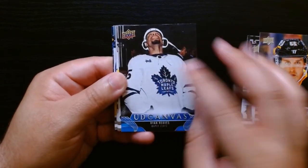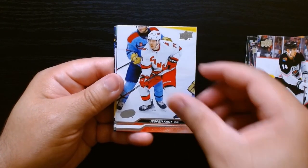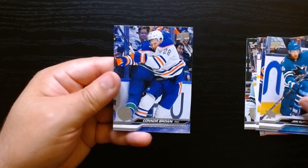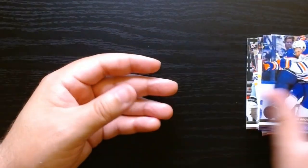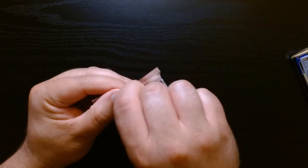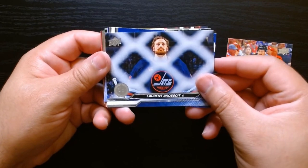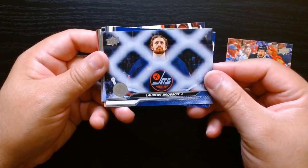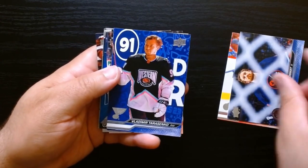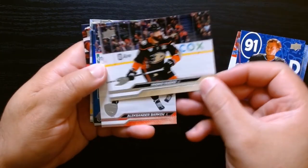Always nice to get them Young Guns. And here we have a canvas — Ryan Reeves — these are always textured, always like that. Then the rest will be base. Not the right Connor we're looking for. Third pack, let's get it! This is the first horizontal one we get — this is a nice shot, look at that, behind the net. Beautiful photography right there. I like these All-Star Game cards — Tara Zinko — and we get another one of these.